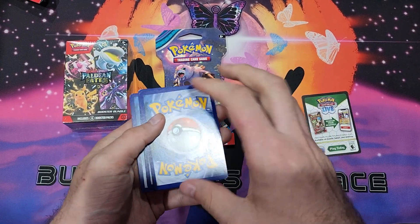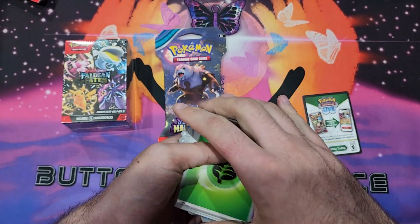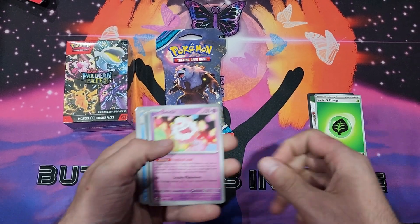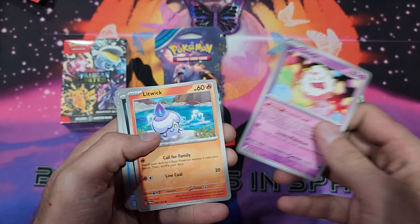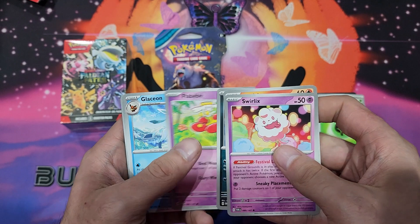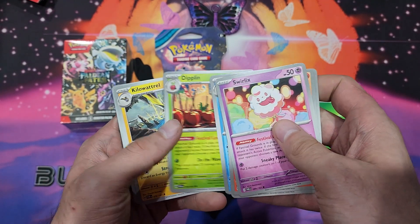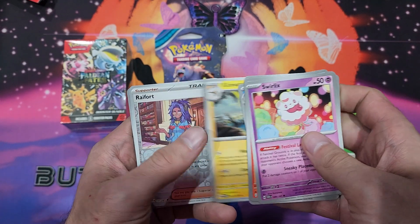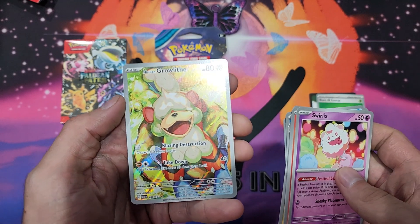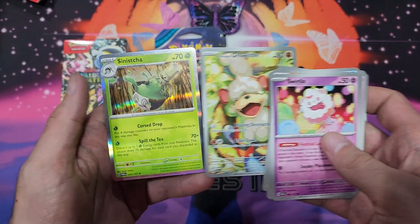Got our code card, and energy to the front. So we got our energy. Swirlix, Litwick, Poochyena, Flababy, Glaceon, Diplin, Kilowattrel, Rifort, Hisuian Growlithe Full Art, and we got Sinistea.